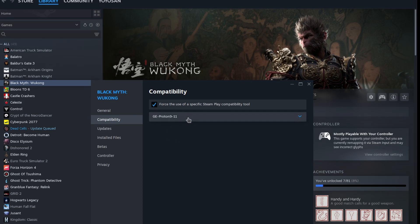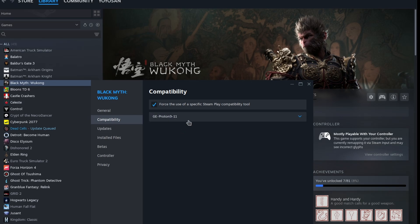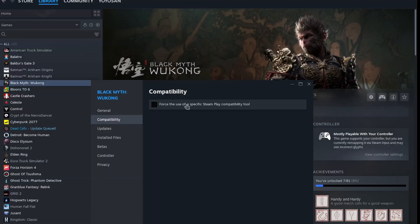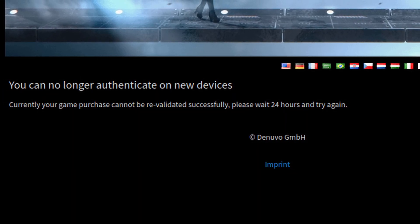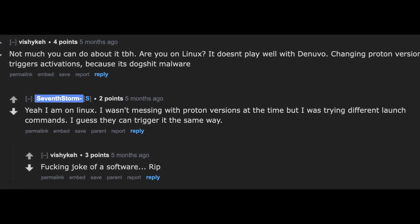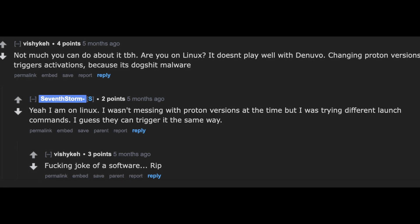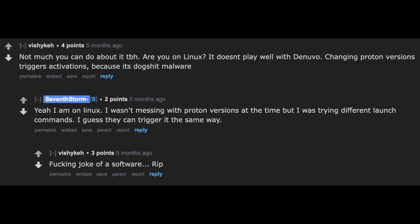This is a heads up for those who like to tinker with various settings on their PCs. If a game uses Denuvo for DRM purposes, don't benchmark all versions of Proton with it. I was curious about the game's performance with different Proton versions, so I tried them all, but I got locked out of the game for 24 hours. It turns out that every time you use a different Proton version to run the game, it's considered a new installation, and Denuvo only allows five machine activations per day. So this issue affects not only Black Myth Wukong, but also all other games using Denuvo.